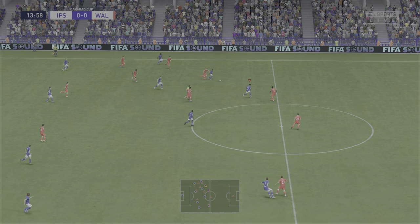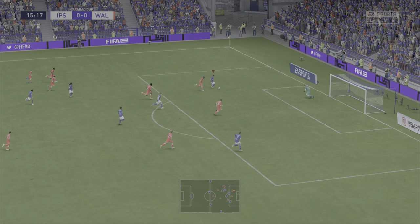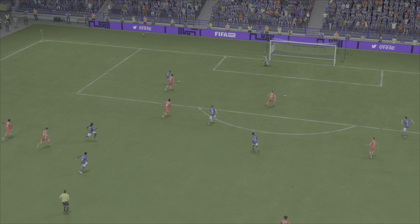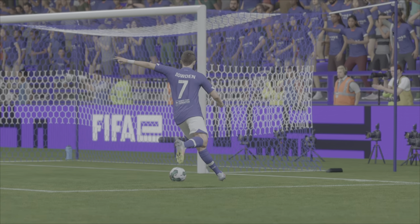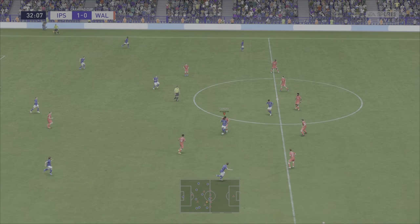Edwards on the ball, plays it into John Jules, who plays it back to Edwards with plenty of space to run into — and Bowden at the back post nips it in. 1-0 Ipswich Town. Very tight angle to score from, but 1-0 Ipswich Town, Walsall nil. Kamara tries to find Chaplin down the wing; Chaplin sees John Jules in the box, but John Jules can't finish — hits the post and goes out for a goal kick. That was a bit unfortunate.